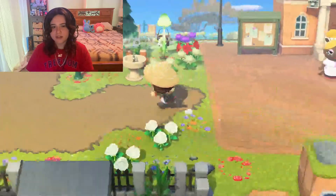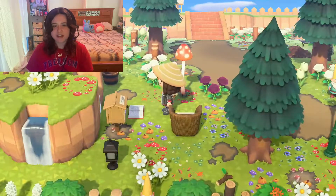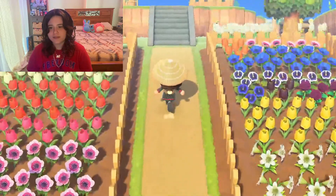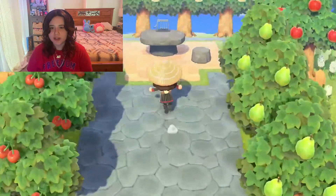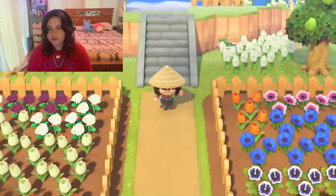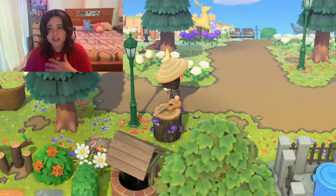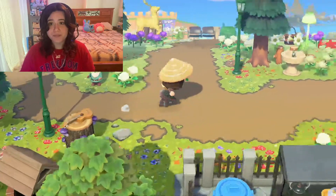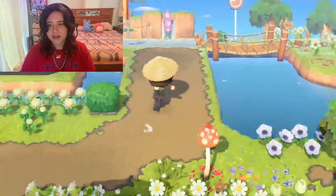Over here there's more of this ugly path I don't like. I really just threw a lot of stuff around attempting to make areas. Up here is my little garden — these flowers don't even match on the right or left side. Everybody had an orchard when they first made their islands; it was a popular thing. A very simple, basic orchard — you could tell this is a 2020 island 150 percent. And then you go up here and I have my museum.